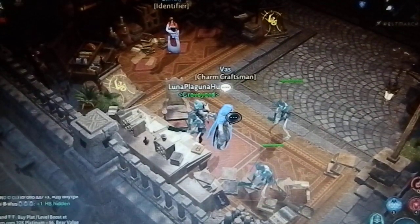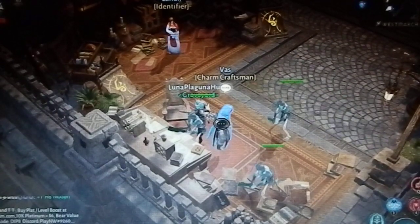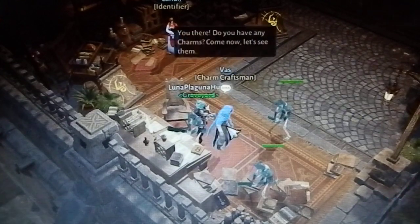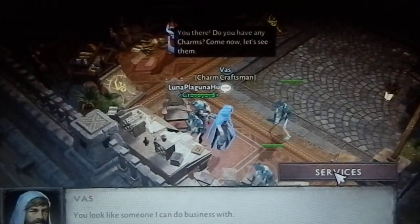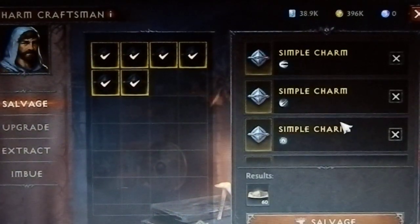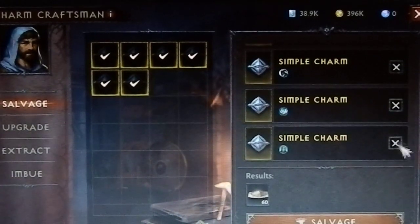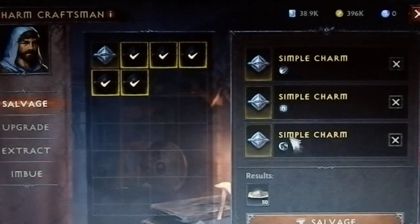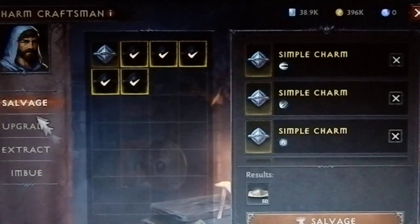Diablo Immortal charms crafting. We have Vaas Charm Craftsman here in Westmark. Going into services, we select all, then I check if there are any nice ones — this one would be but I don't use skeletons — so I'm deleting this one and salvaging all others.